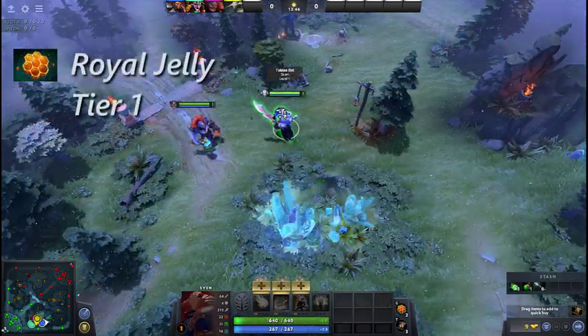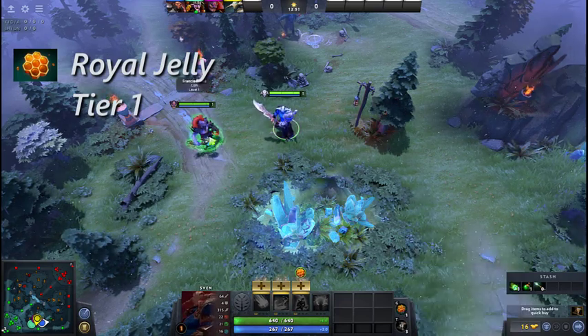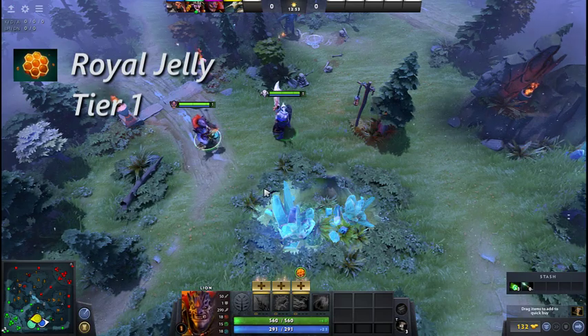Royal Jelly is a consumable item with two charges. It grants a permanent buff to yourself or an allied hero, providing increased mana and health regen.